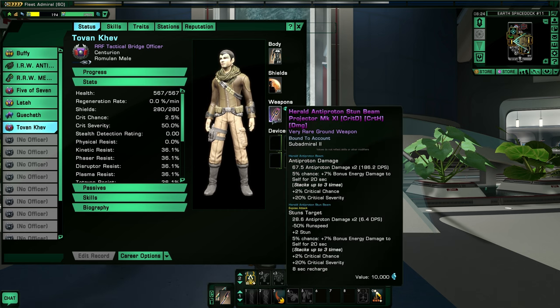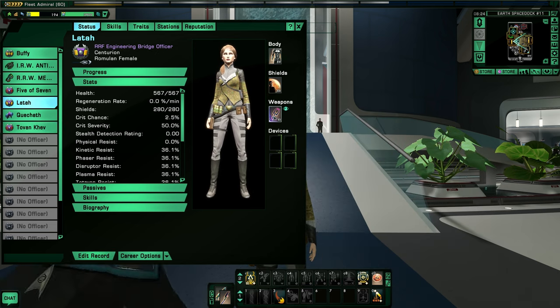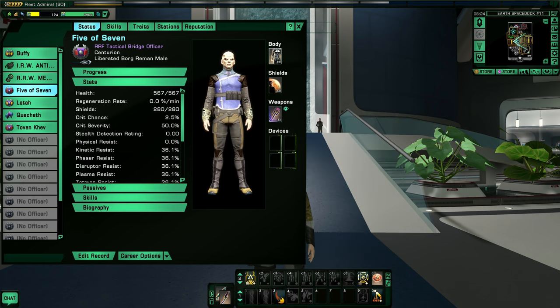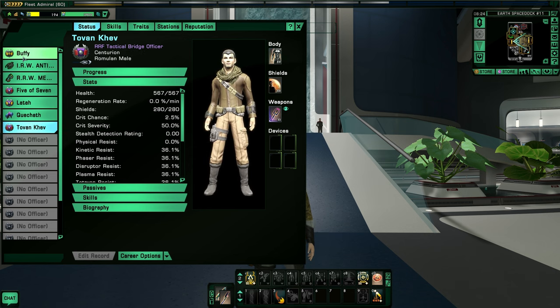I have given all of them herald antiproton weapons — most are using stun, and Tovan Khev is using split beam. I got these from the exchange, which helps my bridge officers do some damage on the ground. Their shields and body armor are very weak at the moment, but I just can't worry about that until I get myself settled.